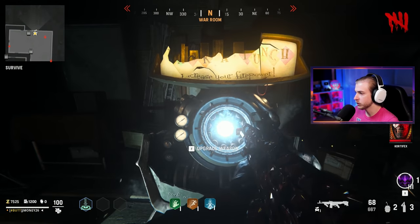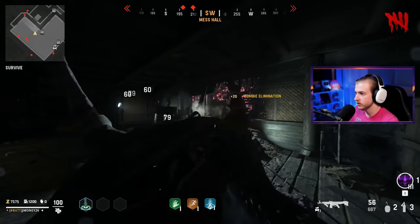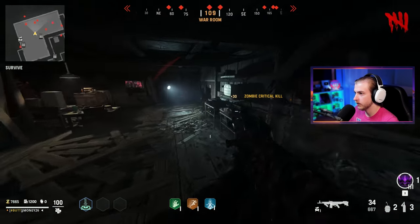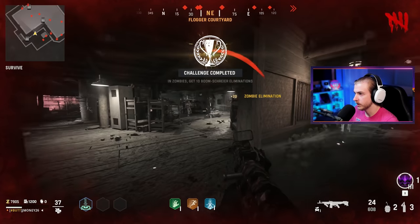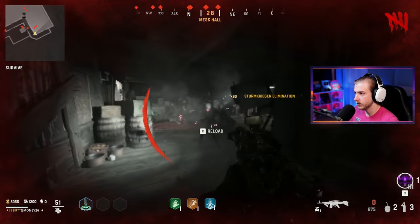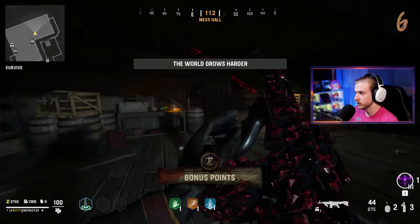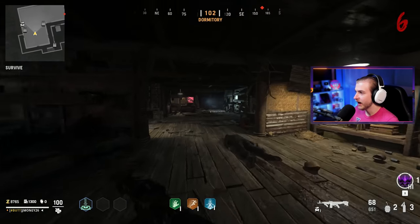Rounds do go by in here. This area looks entirely different than it did in actual Shi No Numa. There's a pack-a-punch machine here — we can actually pack-a-punch while we're in the mode. I hear a Megaton — where are you? There he is, shooting at me. I'm low health already, need to go get Juggernog. Get out of here, Megaton! Max ammo — that's what you like to see. We're flying through camos now.